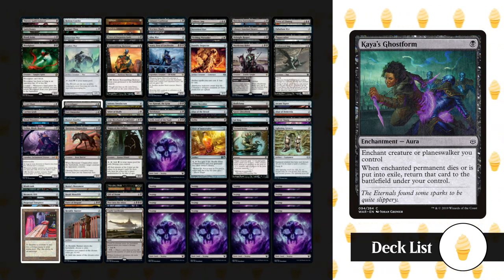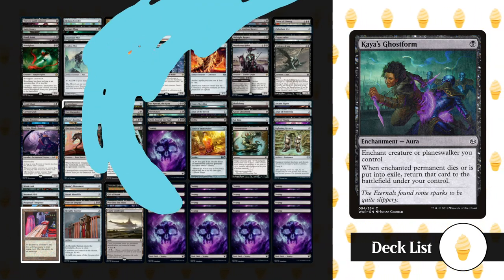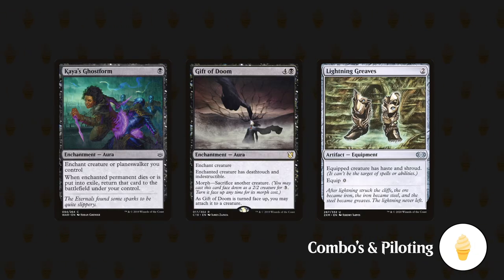For enchantments, we've got Kaya's Ghostform and Gift of Doom — both great at protecting Conrad. Our land base is extremely simple with 32 Swamps, a Castle Locthwain, and a Barren Moor. It's critical to understand that we have to be very careful our commander isn't removed, as our deck will struggle to win without him on the field. Thankfully we've got a reasonable amount of protection with Lightning Greaves and our auras. If Conrad is countered or removed too much in the early game, be very careful about deploying him again.